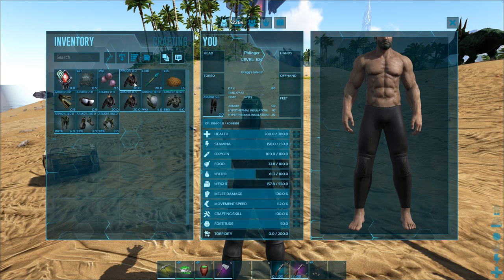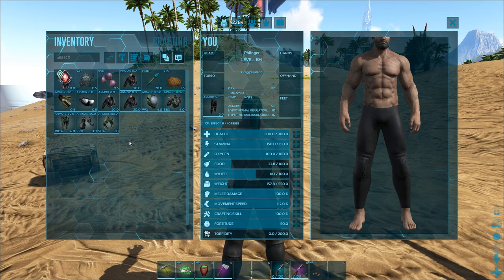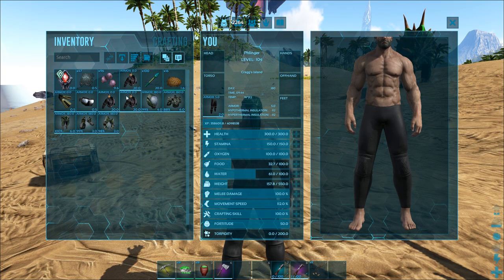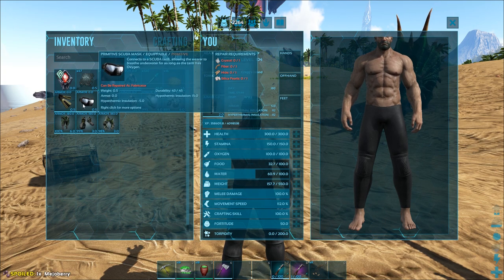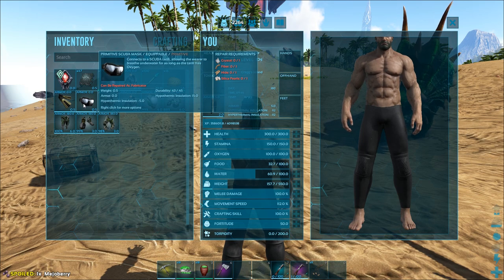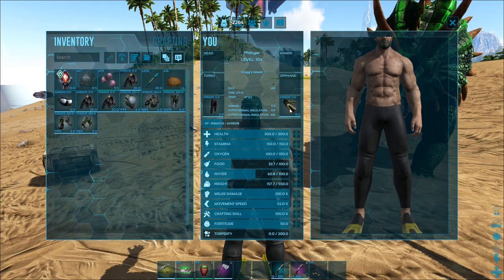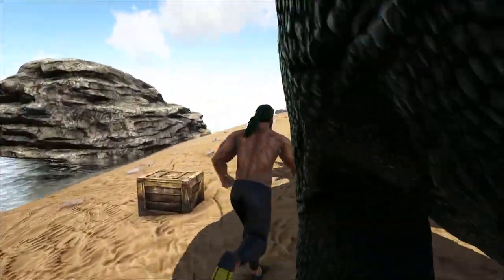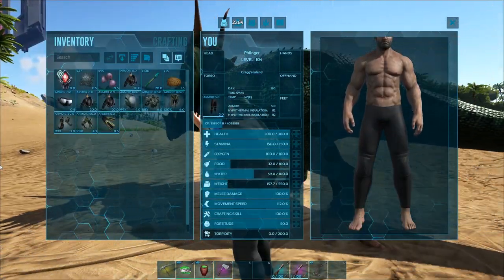Also make sure that when you do this, you take down at least two scuba tanks — I take down three. They do weigh quite a bit, but I take down three so it's not a big thing. You can take the scuba mask too, though not everybody likes it. And make sure you get your flippers, but don't put on your flippers while you're out on land, because when you run with flippers you go super slow. Wait till you get to the water.